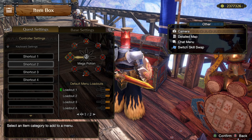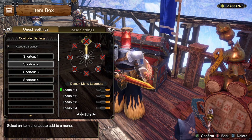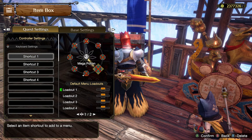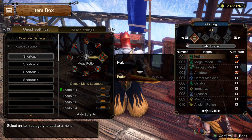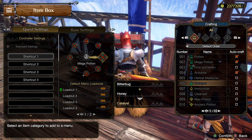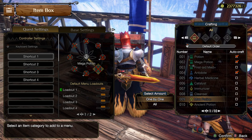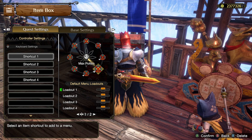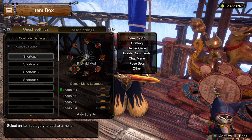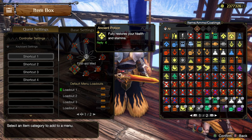I want to set the right side to crafting. Mega potions need... max potions need mandragora and catalyst, so I need to craft catalyst which are just bitter bugs and honey. Might as well set them to all. I can only craft two max potions at a time so it doesn't really matter. Now I have that set up. I shouldn't set it to use a max potion because then I'll accidentally use it a lot. Just get good.